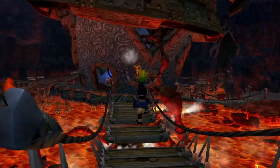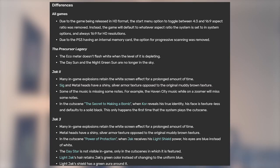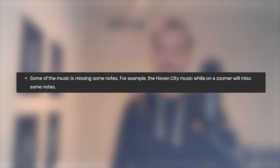On the Jak and Daxter wiki, it has a list of differences between this version and the originals — but when it says differences, it means bugs. Things like some of the music is missing some of the notes, and when a character reveals their identity, their face is textureless, but that only happens the first time the system plays the cutscene. On that note, let's move on to the problem child.